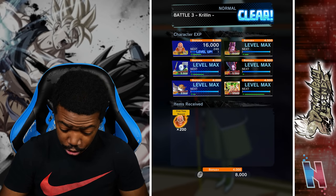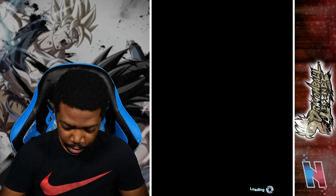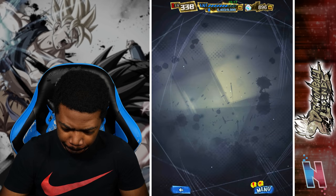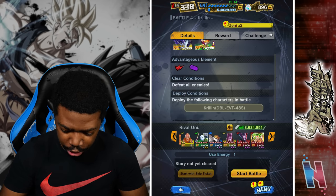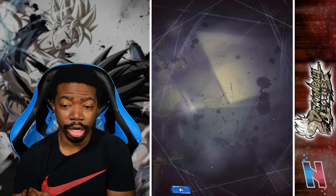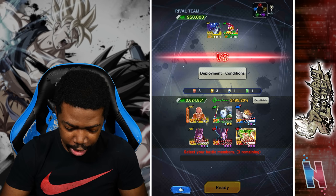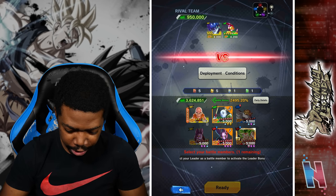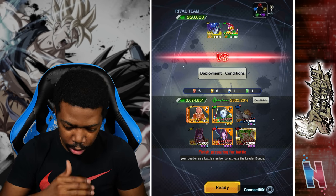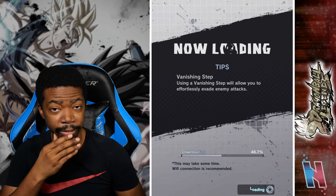Two stars? Okay. So this is going to take a while. It sucks because I want to unlock the characters and then use them in PvP. As it is right now, this thing is really wanting me to use a purple unit. It's going to take a while.